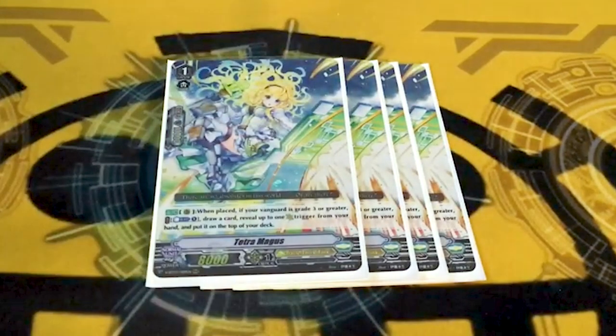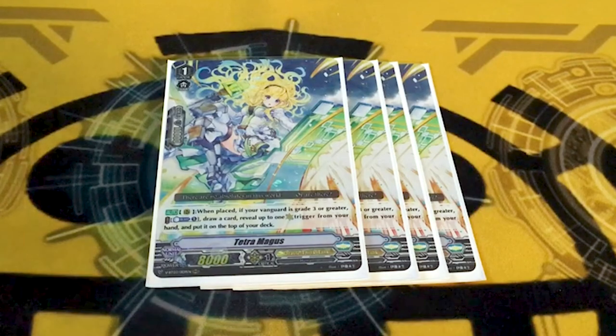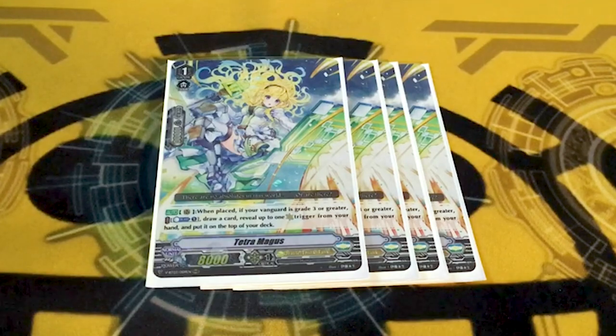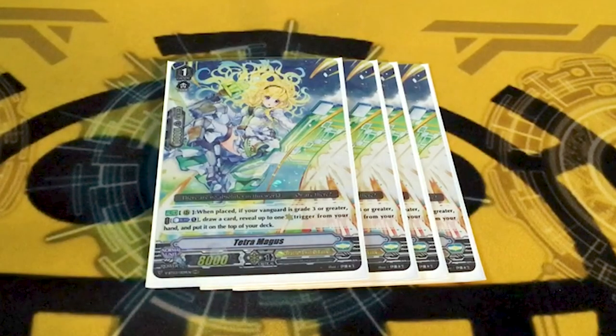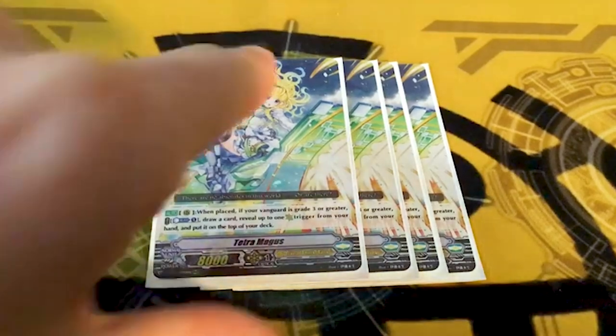Tetra Magus — we love blonde shapes. On place, counter blast one, draw a card and put a crit on top of your deck. Not mandatory; you can just draw a card if you want, or put a crit back just to guarantee a crit, which is pretty cool. She's really good, and she's also really good with all of the other things in this deck. It's advantage and a critical — it's good with everything.